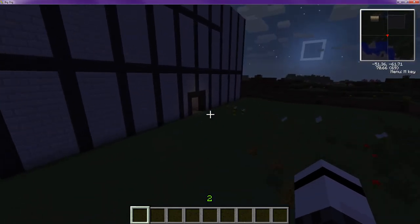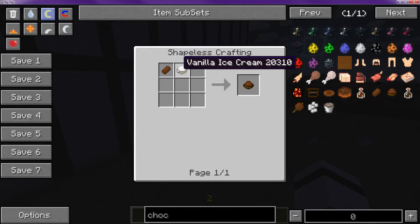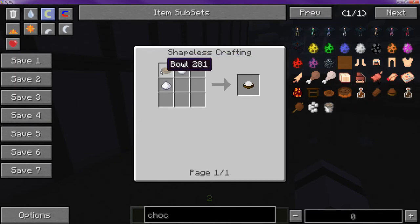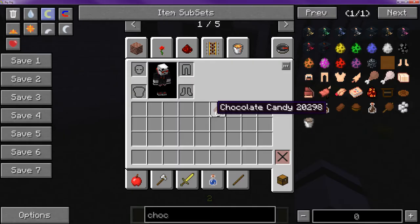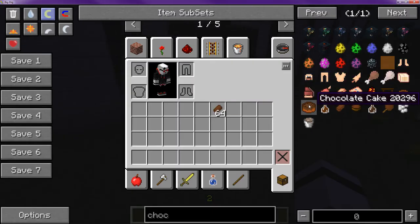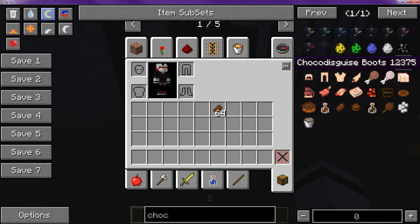We should make multiple items — different types of cakes. We are a chocolate factory, so: chocolate cake, chocolate candy, chocolate ice cream, chocolate milk, hot chocolate milk, chocolate apple, chocolate biscuit — and that's it.